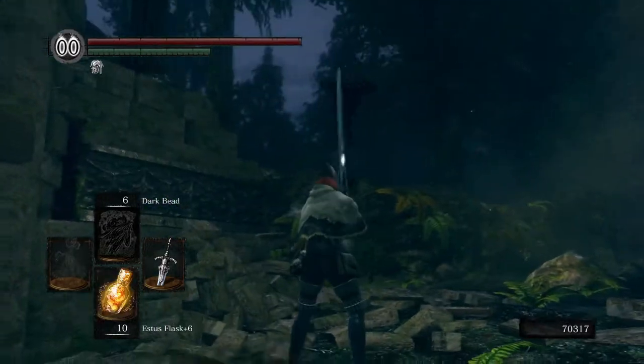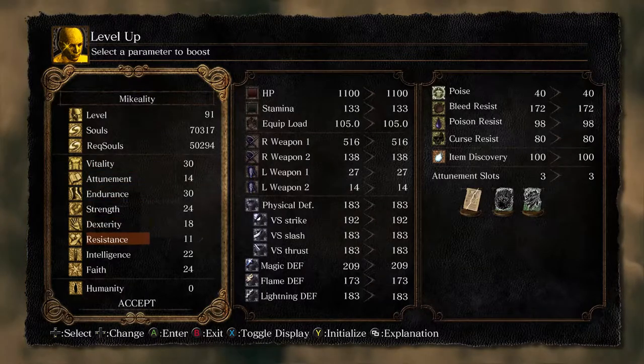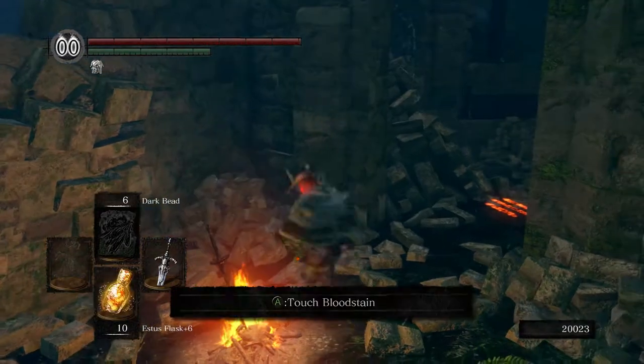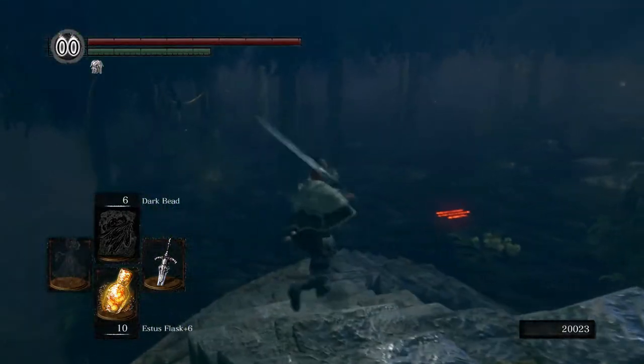Last time we started doing some work in Darker Garden - we killed the butterfly. One more thing, let's level up, we have a lot of souls on us. And we're actually going to be using Wrath of the Gods pretty soon, which is pretty cool. So let's go ahead and make our way in.